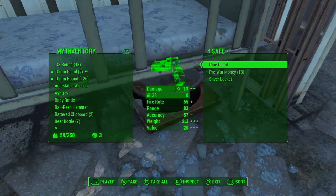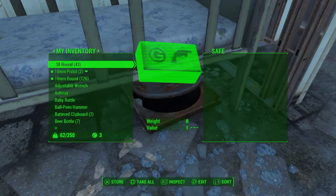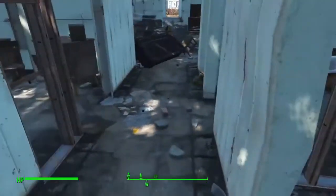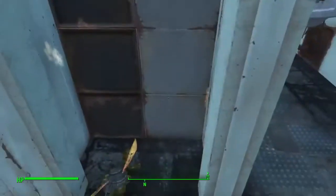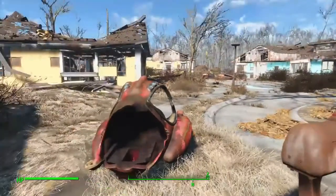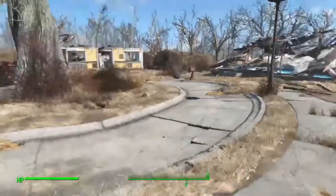So that was the holotape from our wife. Don't forget to pick the safe under the crib in this last house that we visited with Codsworth. That's pretty much all we're going to find in here. You can also check the mailboxes — sometimes there's junk in there.